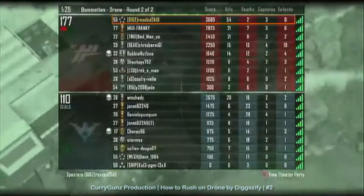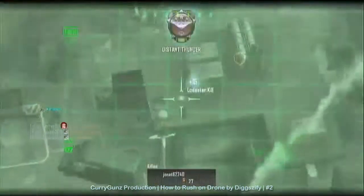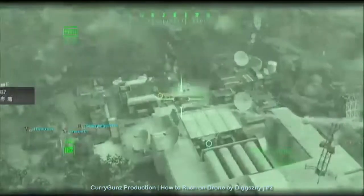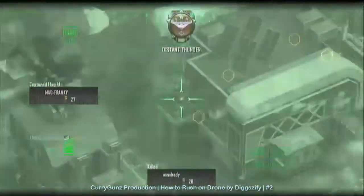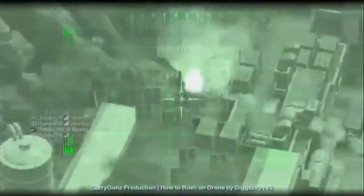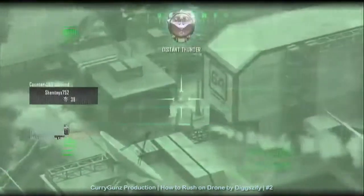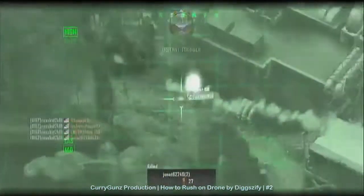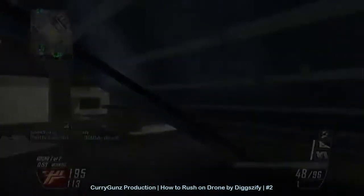If you rush the right side with an SMG, all it's going to do is leave a sniper, AR, or Peacekeeper — something that shoots at longer range than you. In this gameplay I had a Vector with a suppressor, and that's obviously not going to beat a sniper at long range. So for the left side, you want to stay away from that spot — I cannot tell you how much I get killed there. Anyway, that's the end of the gameplay. If you enjoyed the video, please give it a like and subscribe, and I'll see you all next video — bye!